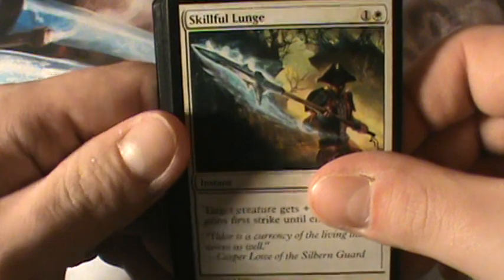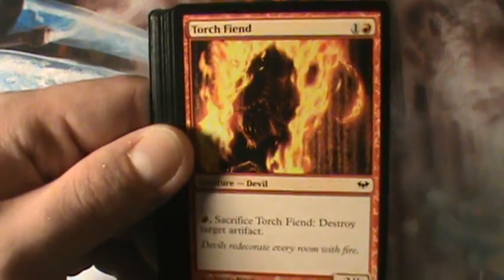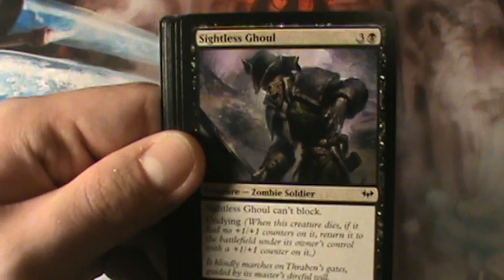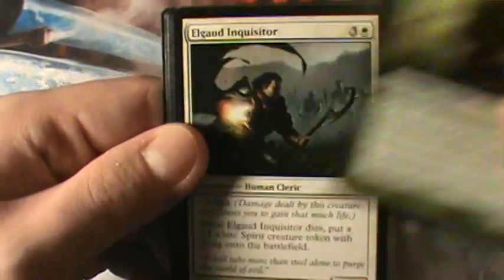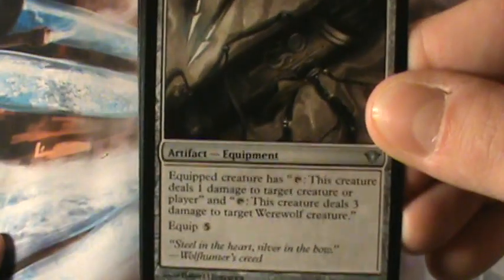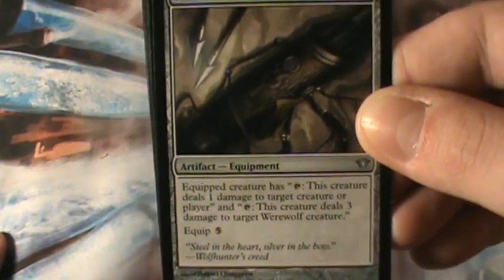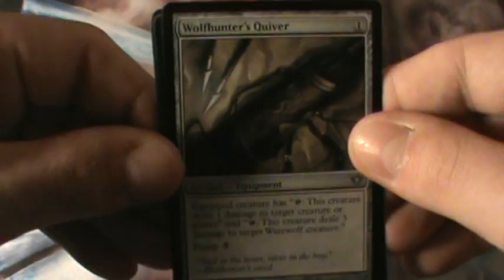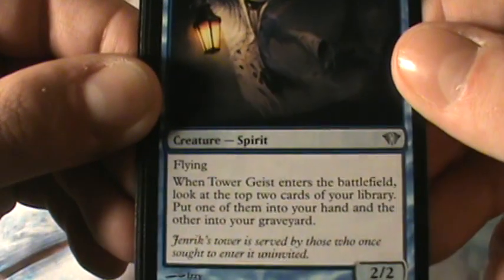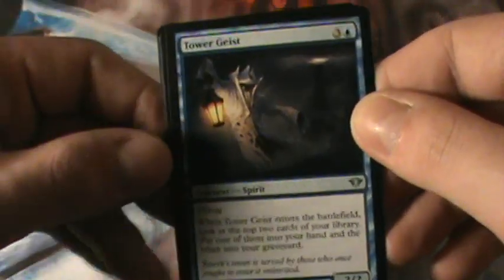So we got ourselves: Skillful Lunge, Haunted Fengraf, Favor of the Wilds, another Torch Fiend, Artful Dodge — great card — Sightless Ghoul, Alvinwalled Bear, Elgwad Inquisitor, Niblis of the Mist. Then we got a Wolfhunter's Quiver for 1 mana — the enchanted creature can tap to deal 1 damage to target creature or player, and tap to deal 3 damage to target Werewolf creature. Equip 5 — ugh. Tower Geist for 4, Flying — when it enters the battlefield, look at the top two cards of your library, put one into your hand and the other into your graveyard. Village Survivors for 5, Vigilance — Fateful Hour: as long as you have 5 or less life, other creatures you control have Vigilance.